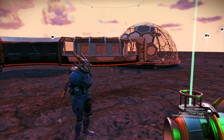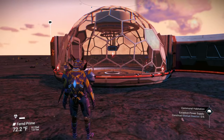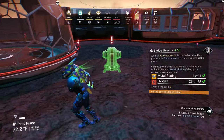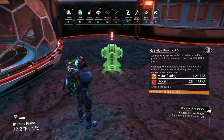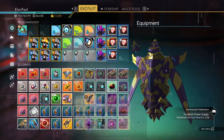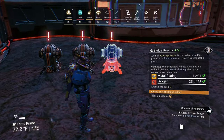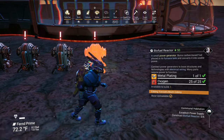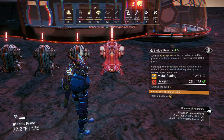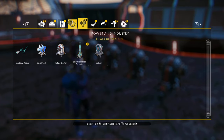What's next — power supply. It wants six biofuel reactors. We need metal plates and oxygen; we should have plenty of oxygen. Let me line them all up: one, two — we need more metal plates. Got them: three, four, five, and six. This is not a pretty base, and it doesn't even want us to connect them — fascinating. Now we need a livestock unit.